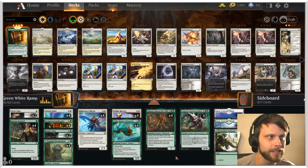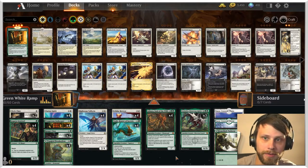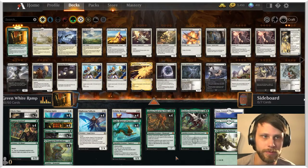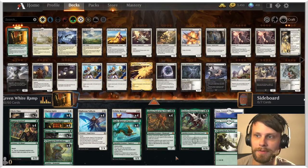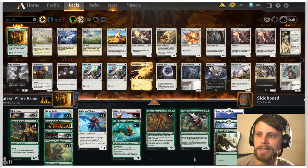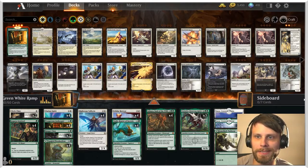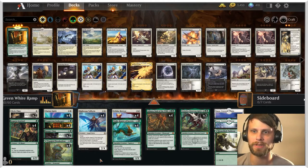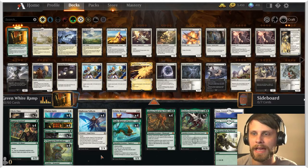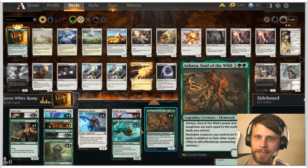This decklist is one that I think is just really solid. This is not an original creation — this is by MTG Arena Original Decklist, who builds amazing decks and is very fun to follow. If you don't follow them, please do. They release their own content and they're absolutely fantastic. I thought I would give this deck a try because it really piqued my interest. It has some life gain elements, some solid plays on curve, and then some really nice high end with Vorinclex and Ashaya.